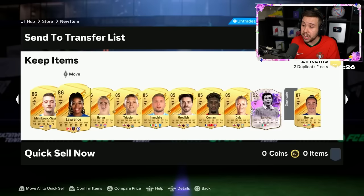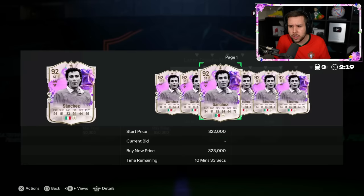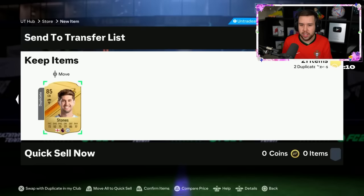Sanchez — what version? Skill moves or the five-star weak foot version? He doesn't really go for much, but 300,000 coins for him. I thought he would go for more than that. I think it's the five-star weak foot version — he flicked across on it. Not really that great.